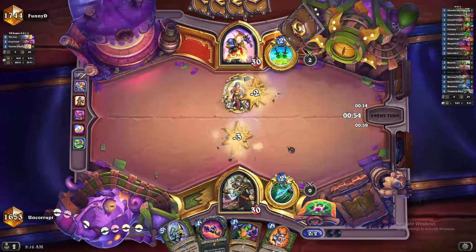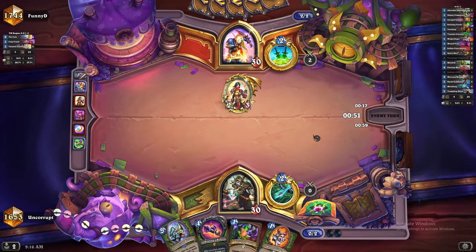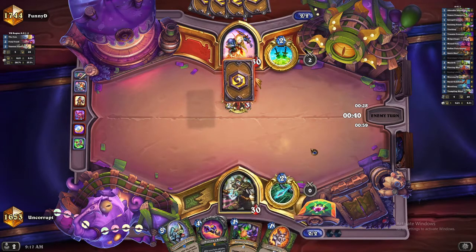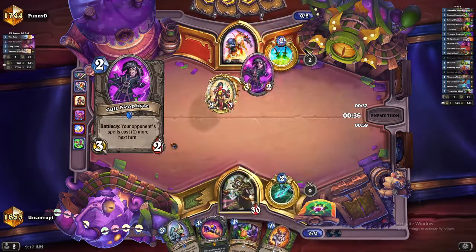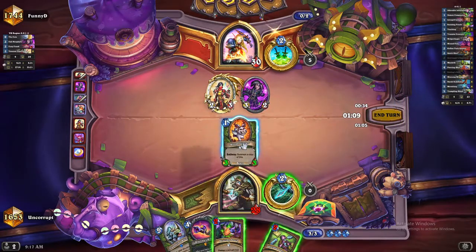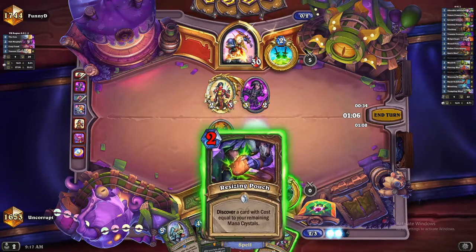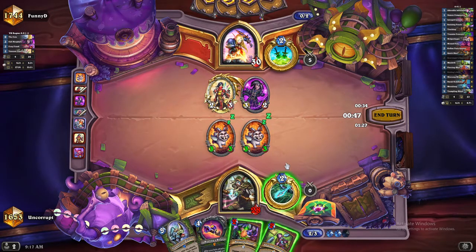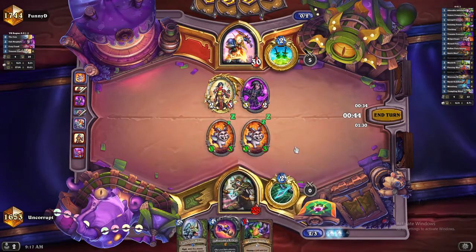We're going to trade here — we have to fight for the board early, and we don't want him to Shadow Step that Foxy Fraud. The Warpletinger is looking beefy, and this actually wasn't a bad card to hit with the Scavenger's Ingenuity. If we played Resizing Pouch here it uses all our mana and we'd get the choice of zero cost cards. Really the only option you ever take for a zero mana Resizing Pouch is Serpent Bloom, but we just don't need it right now.